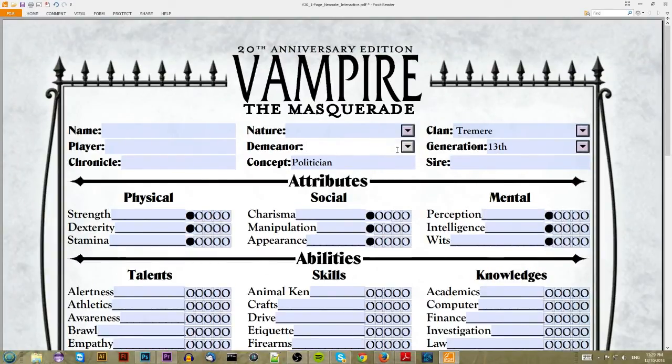Demeanor is how you actually present your character to the world — how others are going to see you, especially in public. What image are you projecting? A politician is probably confident and kind of has an alpha personality. He doesn't really take crap from other people because he's at the top of the pyramid, or at least he'd like to think so. In this game, probably the top of the human pyramid, but as a neonate vampire — not so much.